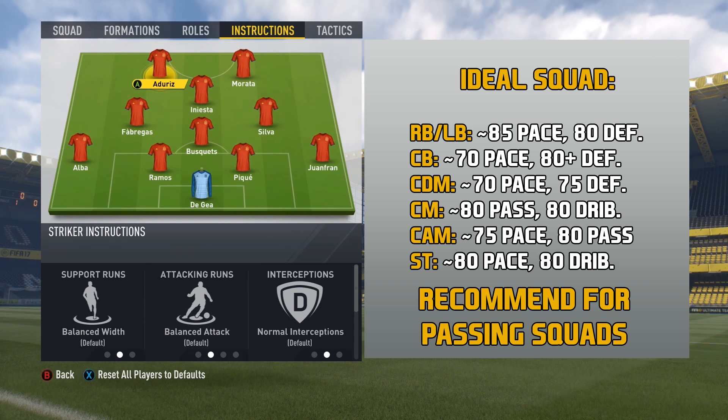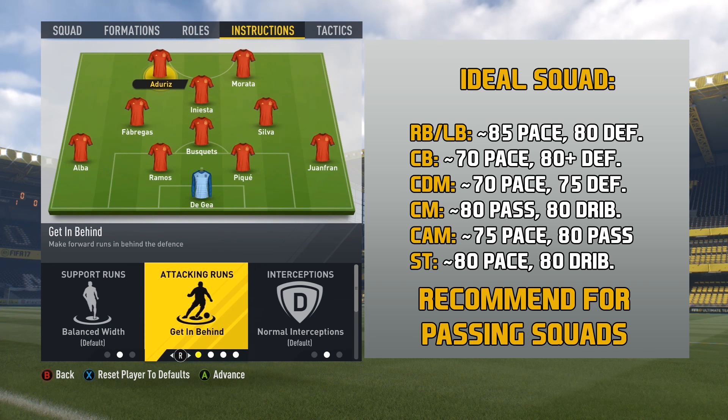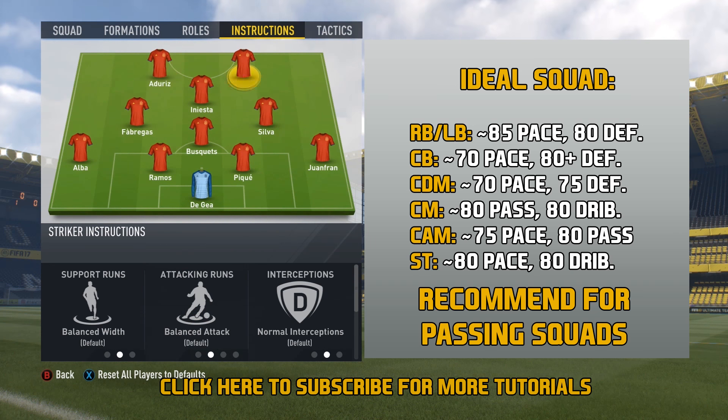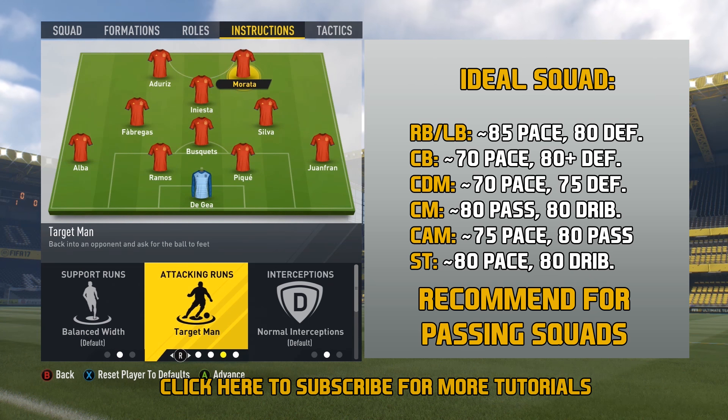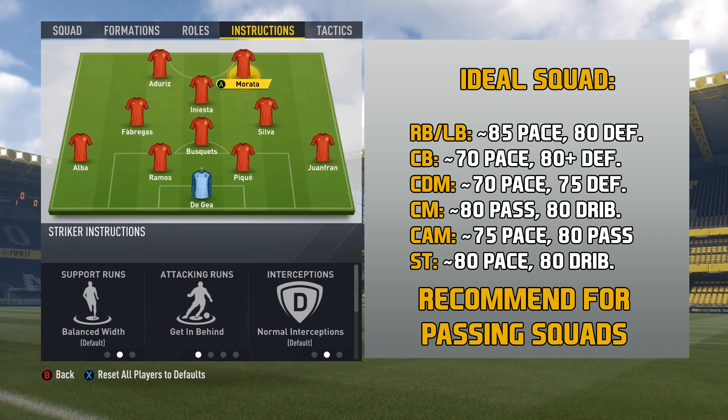Then lastly, the strikers. The only thing I switch up is to tell them to get in behind — I want them to make some runs. If you have some players that are a little bit slower and you don't find them useful making runs, you can tell them to be target man instead of getting in behind. But usually I just tell both of them to get in behind. You want some good solid strikers because this is where most of the goals are going to come from. You want midfielders that are good passers and strikers that are good shooters and dribblers.